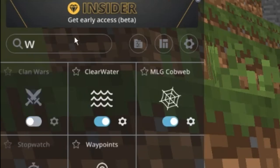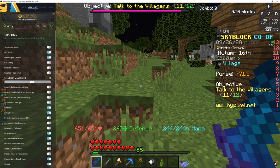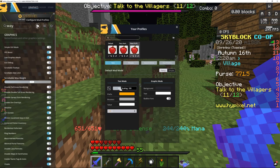Now you want to type in Waypoints and you're going to get this. Then you want to go to Graphics, then Configure Mob Profiles.